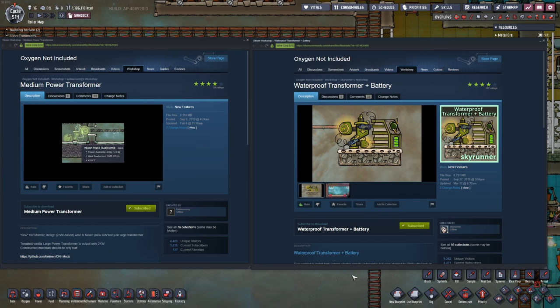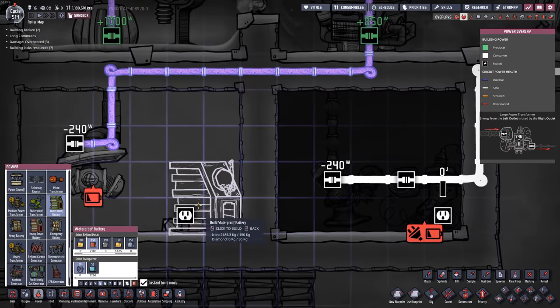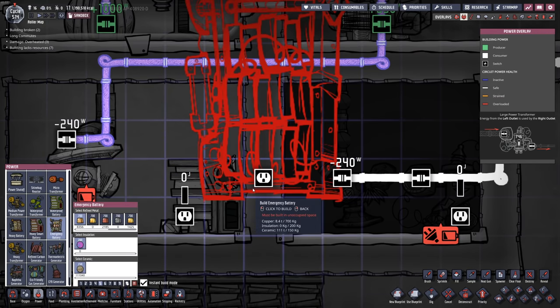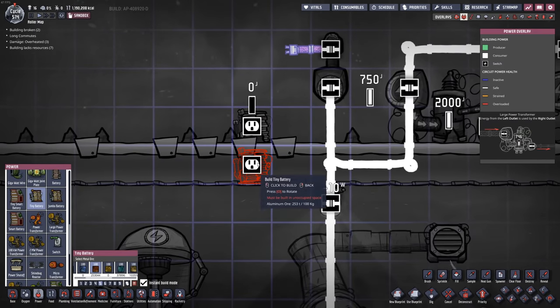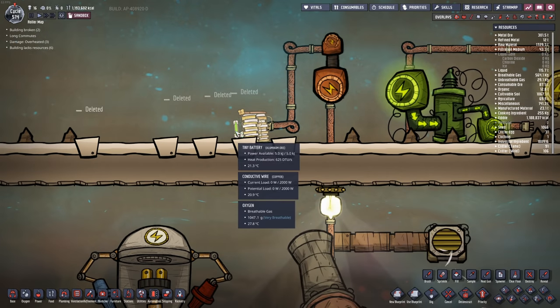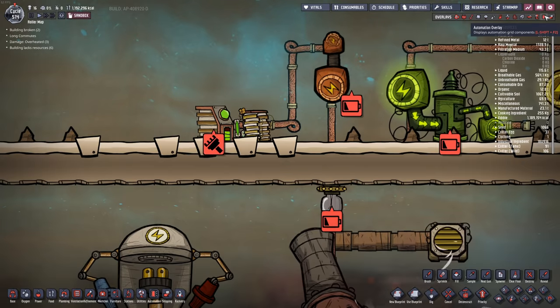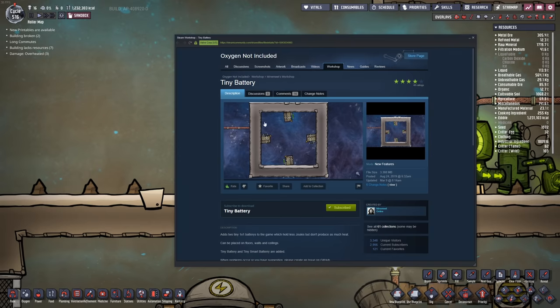Once you distribute your power, you need to store it. We have waterproof batteries with the same high-temperature benefits as the waterproof transformer. For smaller needs, the tiny battery stores 5 kilojoules of juice, and it comes in both a normal version and a smart version with an automation signal. You can find it under tiny battery by MindMent.